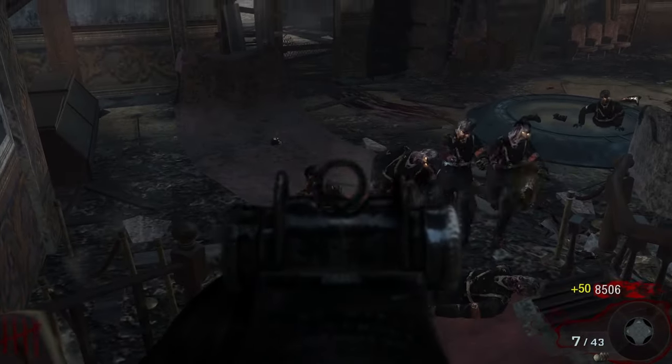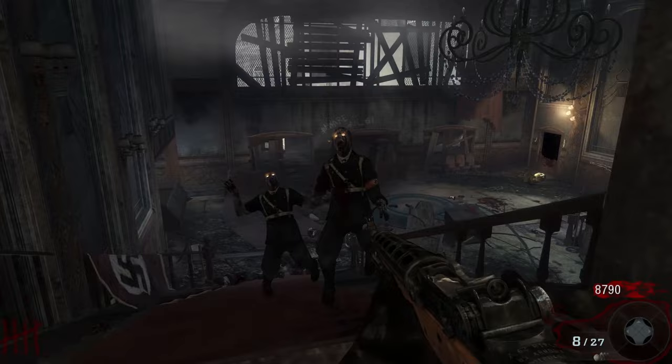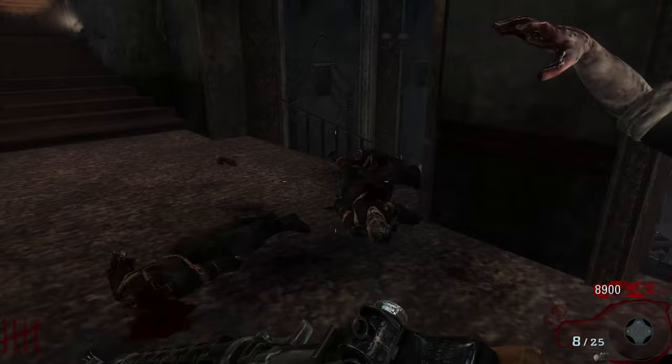Hey guys, Moonblast here, and for today's video I'll be doing a complete breakdown of Kino Der Toten. To start, I'll show how to turn on the power and pack-a-punch, and after that I'll show all the interactable easter eggs on the map, followed by all the other easter eggs and hidden secrets on the map.